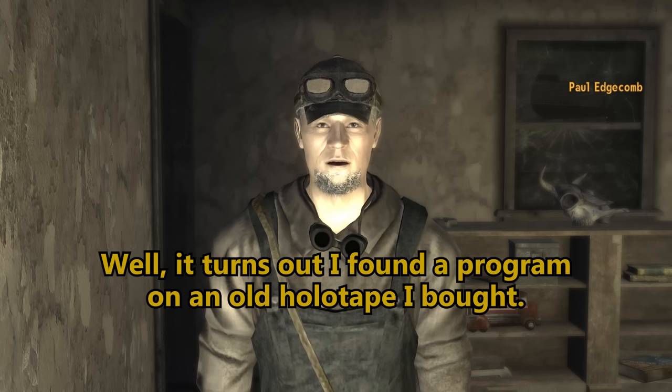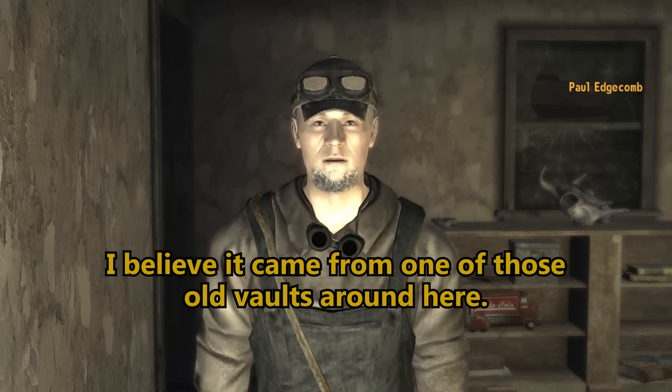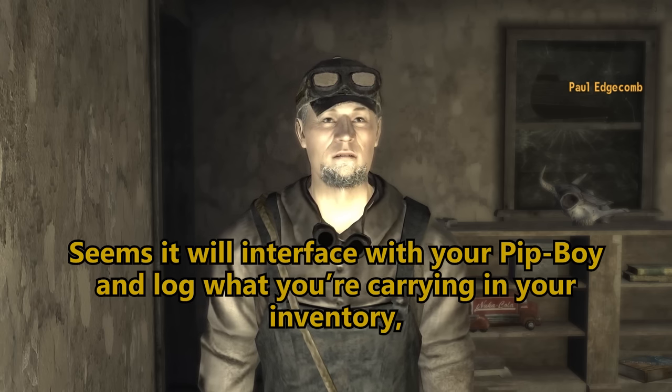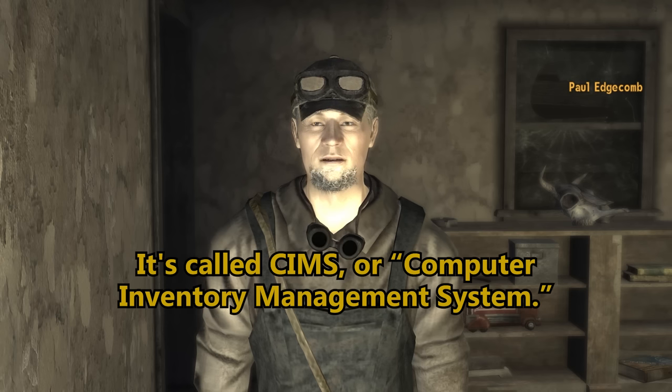Well, it turns out I found a program on an old holotape. I was picking the program apart and I believe it came from one of those old terminals around here. It seems it'll interface with your Pip-Boy and log what you're carrying in your inventory and sort it all out for you. That's handy. It's called SIMS, or Computer Inventory Management System.